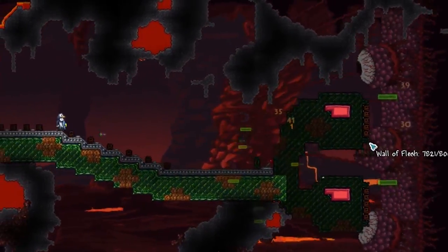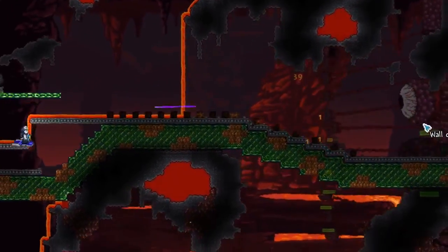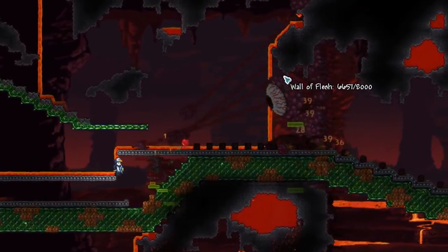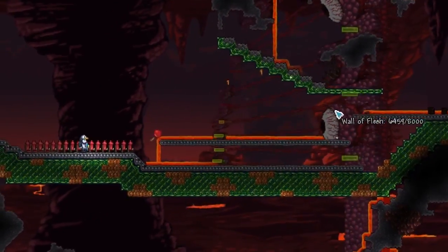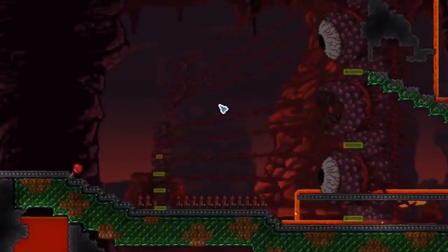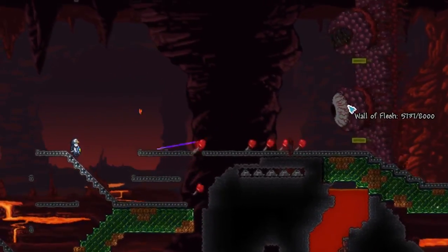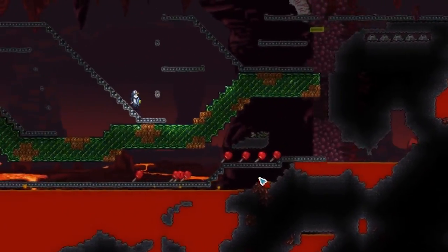Starting off nice and simple — shooting dart traps directly at his face, throwing some spiky balls at him, going well, throwing some boulders now, spicing it up a little bit. A lot of them did miss but a lot of them hit at the same time, taking him down to about 6400 HP. The hungry were getting a bit too close for comfort, but the fire took care of them — no more hungry left. The hearts are going down here as well.